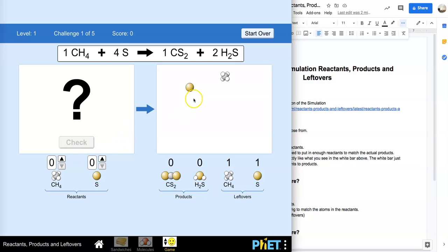So what we're going to do — notice we've got one of our carbons, and we have four hydrogens and one sulfur. Okay, so we want to match that. We want to get one of these, and if we put in one CH4, it says we're adding four of these. Let's see what happens.